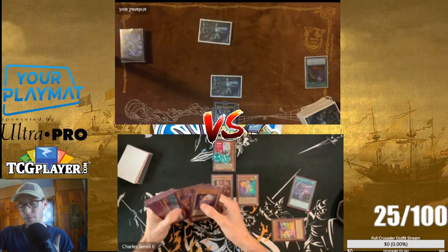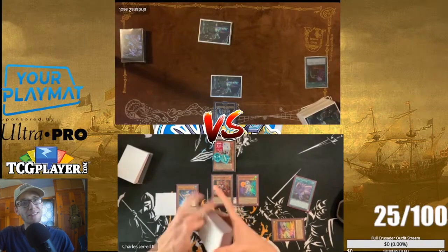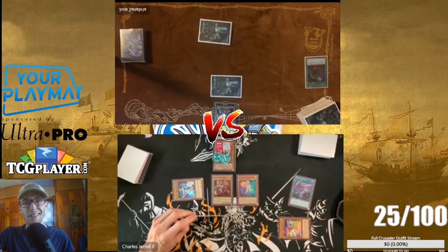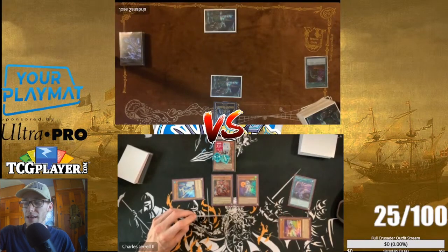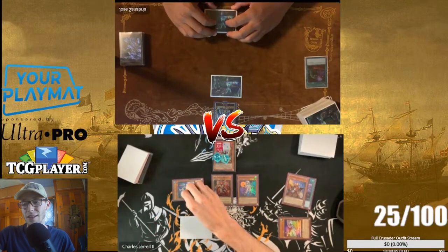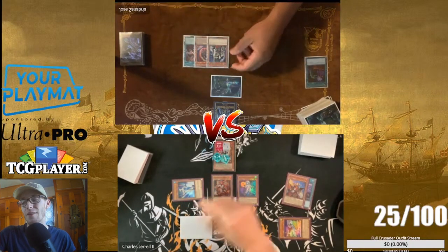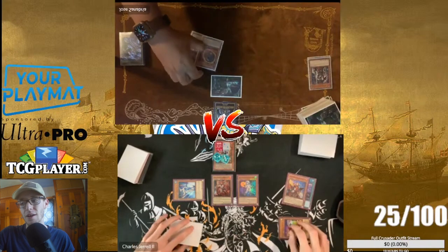I start my turn by special summoning Red Layer and normal summon Connector. Connector gets us out the Dolphin and we get to see a look at his hand — I have no idea what he's playing. I end up discarding Oliver; I have Oliver and Renard in my hand so I discard Oliver. I get to look at his hand and he shows me Nibiru, Skull Meister, and Forbidden Droplets. We go ahead and get rid of the Skull Meister, burning him for 500.